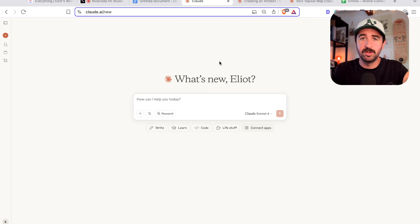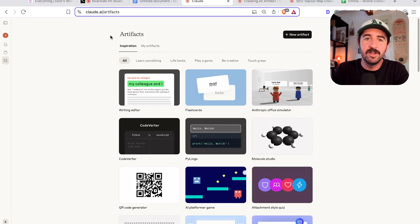Before I show you what's really possible, I need to show you this artifact space they've built, because this isn't just a simple update — it's a change in trajectory of how Claude works. You'll see this is the normal chat box that you get with any of these AI models, but on the left here you've got this artifacts button, and now when you click it, you get this whole space of apps and tools that are ready built for you.